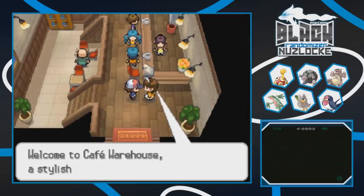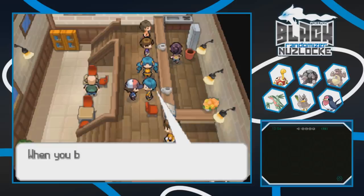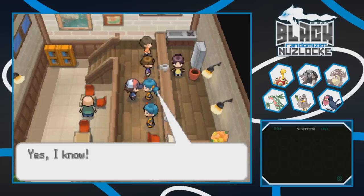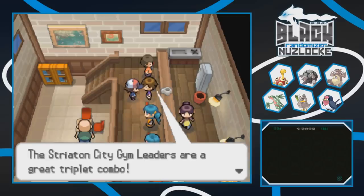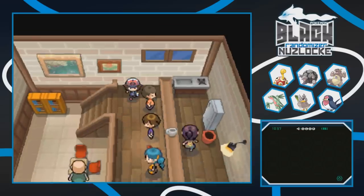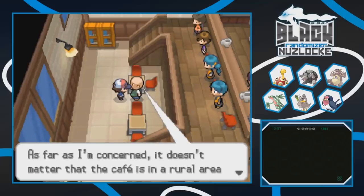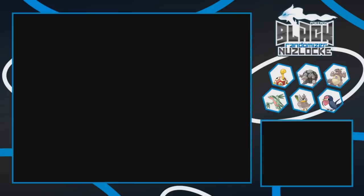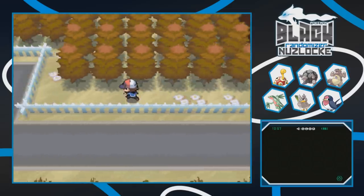We'll enter the old cafe. Welcome to Cafe Warehouse - a stylish cafe in a rural area. Some blue-haired people mention the Wonder Launcher for wireless battles, and the Striaton City gym leaders being a great triplet combo - I was literally just there and I won. They also mention the Battle Box function at the Pokemon Center. Honestly, nothing too interesting happens in this town. We got a charcoal but that's about it. Over here in a fenced area there's probably a hidden item.